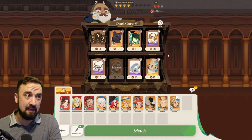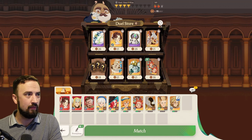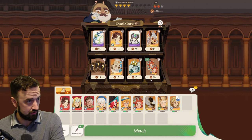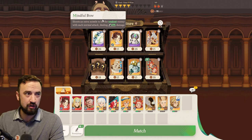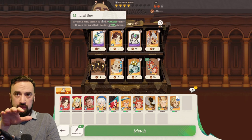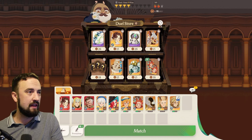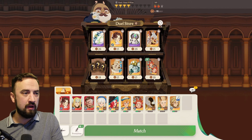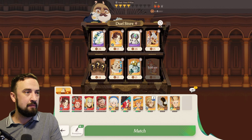There's a character I'm definitely using that I need to get upgraded if I'm going to keep winning. I see a double — sometimes you'll see two units for sale, and those are worth buying if they're units you use. There's also a Mindful Bow — a good purple piece of gear for archer characters. It shoots and also shoots the weakest enemy on the map for 40% of that damage. I'm going to pick up the Rowan duplicates because it'll instantly upgrade him, making four out of my five current players ascended. I'll lock that and go ahead and do my fight.